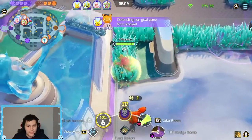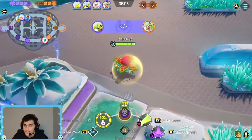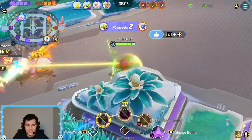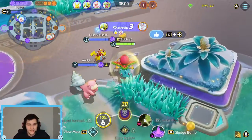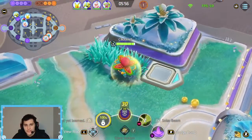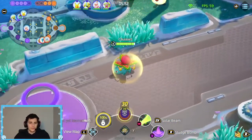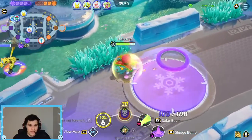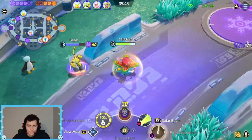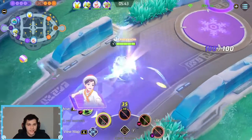Our build today — we're going Buddy Barrier, then the two special attack glasses. We're trying to get as much damage as we can on this Solar Beam. Normally I'd go Focus Band on Venusaur, but since we're not going Petal Dance our whole goal is to stay away from the enemy, so I don't think we're going to be in much danger. And Buddy Barrier just because in solo queue it's so nice to win team fights with — giving yourself a shield and someone else, it's almost a must-have on any team comp.